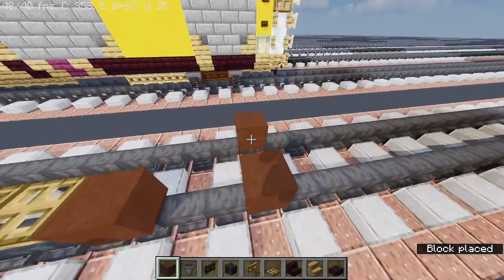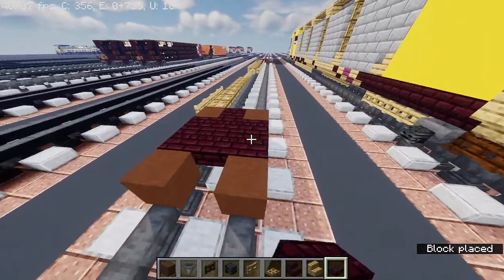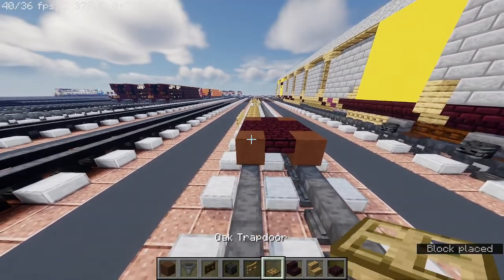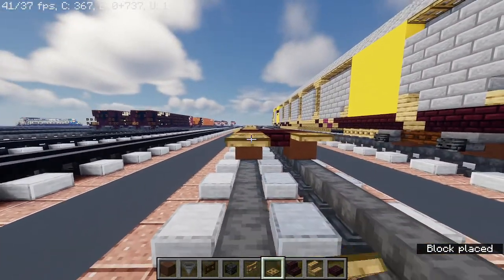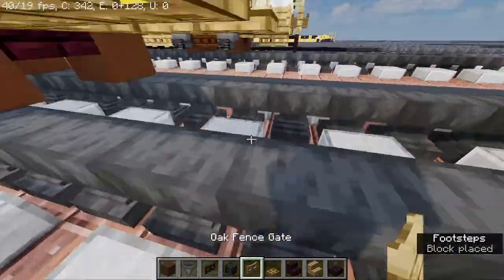Now brown terracotta, another big slab. And then oak trapdoor — stick out three times, three blocks long. And then oak fence gate.